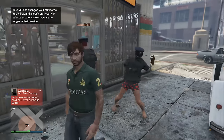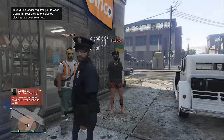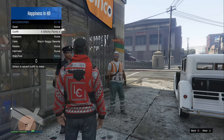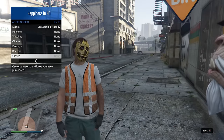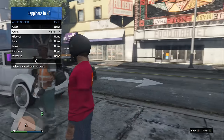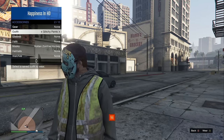Go down to the glove section and spam the d-pad to change your gloves non-stop while the VIP changes the outfit section to a different outfit then back to none. If done correctly, you'll now have invisible arms on the police or trash man outfit. Note: sometimes it glitches out and the trash man outfit will give you the police outfit instead — just keep that in mind. Either way, it's a very easy and cool glitch. That was number 4.